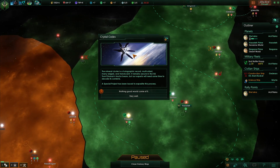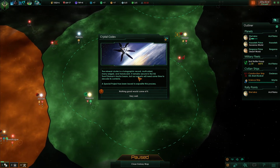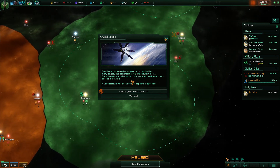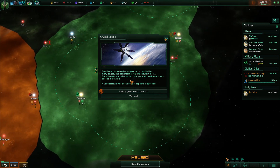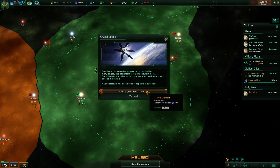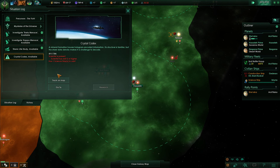Crystal Codex! The mineral cluster is a holographic record — multi-sided, many-edged, and translucent. It remains secure in the ISS Troom Oleman's tractor beam, but our experts will need some time to decode its contents. A special project has been issued to expedite the process. Let's start the special project — good, it doesn't cost anything to do.